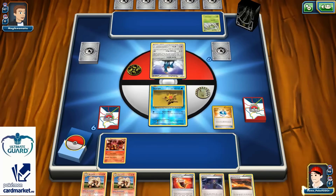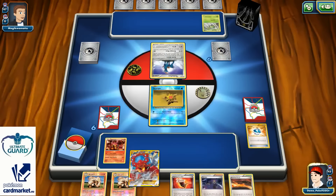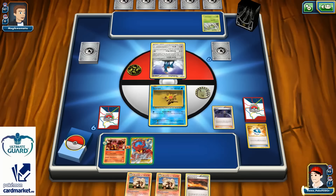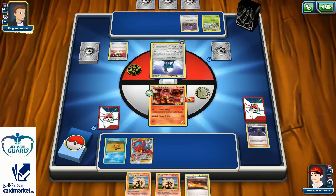Baby Volcanion, one Die Ball of course for one Volcanion EX, one Fighting Fury Belt. I'm thinking about playing Olympia as fast as I can and passing my turn because that's pretty much it. I want to have Olympia in my discard pile for later so I can use it more with VS Seeker. There's one Metal Energy for that quick card, which can easily be played. Raticate Break on the other side — this is going to be one interesting matchup.